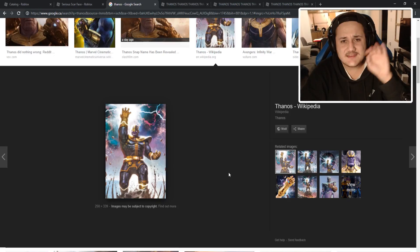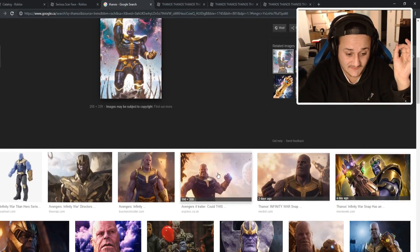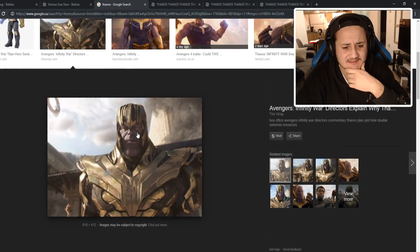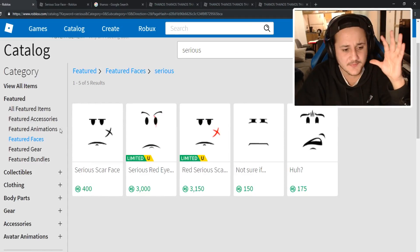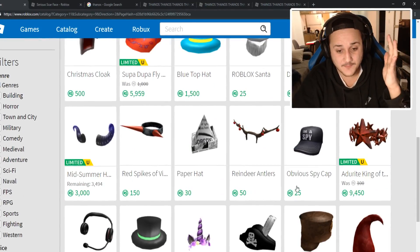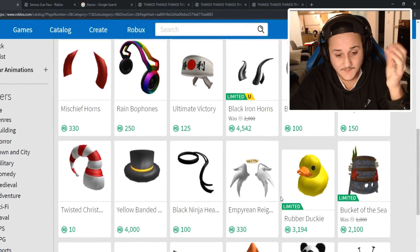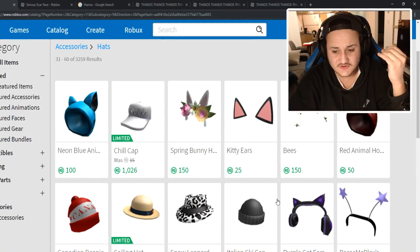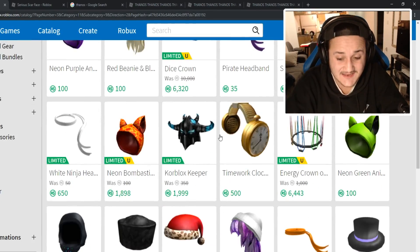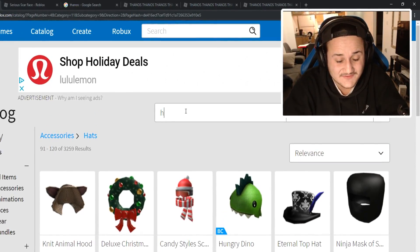It'd be pretty lame if we didn't buy more stuff — we absolutely need more stuff. Stay tuned because I think we should find his helmet. I think we should find his helmet because I might have seen it before in the shop. It might cost a lot of Robux, but I'm going for it. I'm buying the most expensive thing we could get for this hat. I'm thinking we could actually find Thanos' type of helmet because I feel like I've seen it.